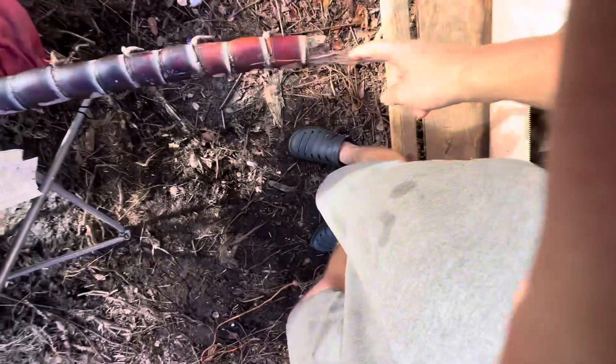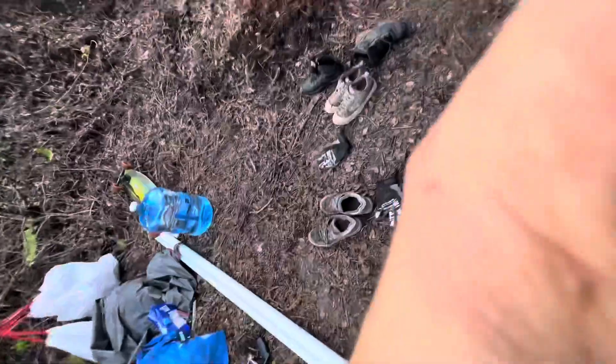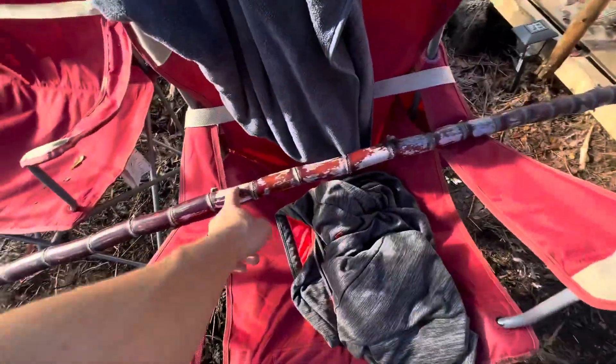I'm gonna show you guys how to do this methane digester. Let me grab a whole stick of sugar cane. I had already grabbed a branch off of it last time and it's actually growing back — see, it's actually sprouting. I figured I'd just grab this branch since I had broken it. I don't know if it's any good though — looks like half of it's already starting to dry out right over here, but still looks golden.